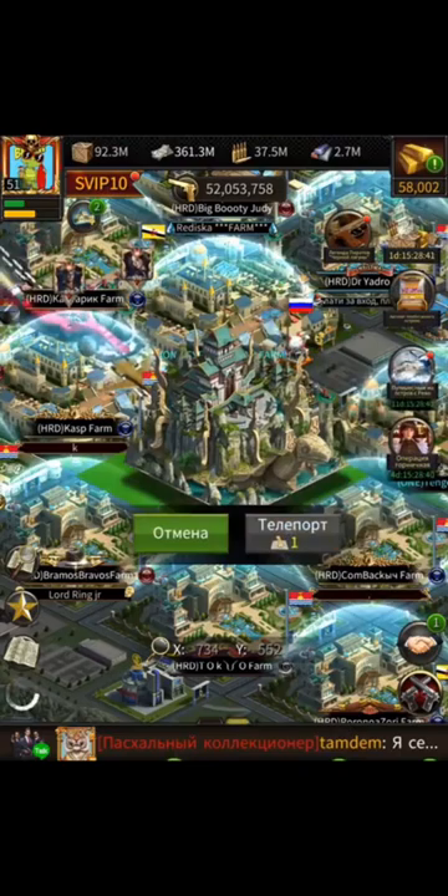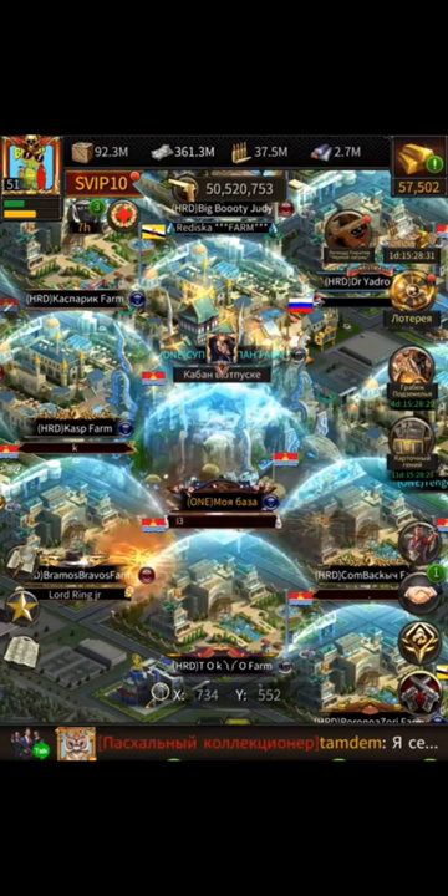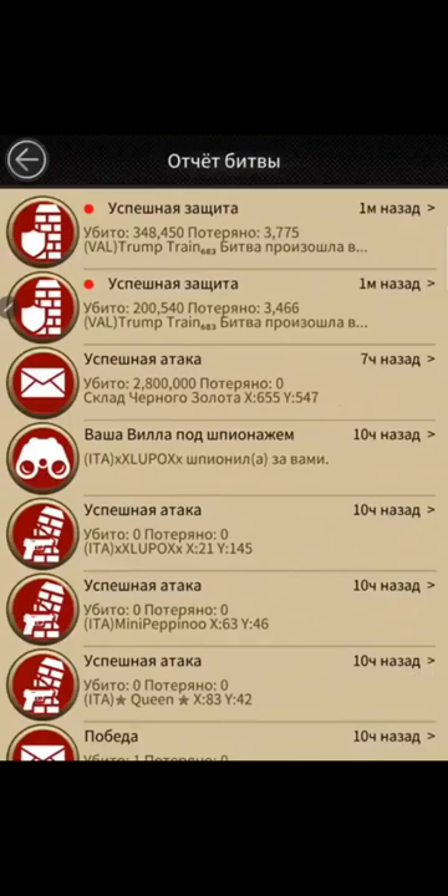He's simply waiting for the right time to make sure that he does maximum damage. Right now, there are two marches coming in, so he ports his farm account out, takes both the marches, completely wipes them out, and immediately shields.